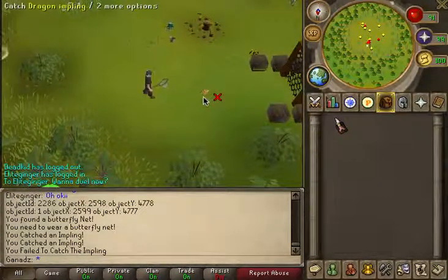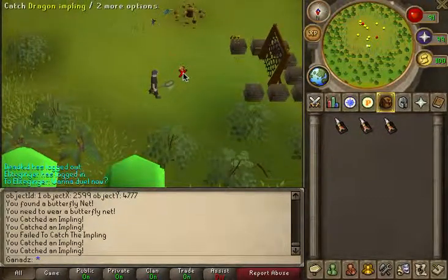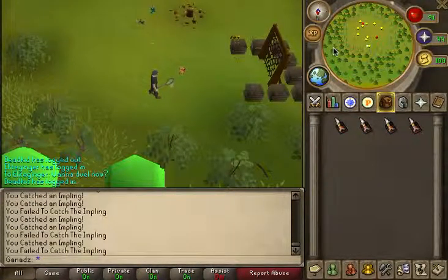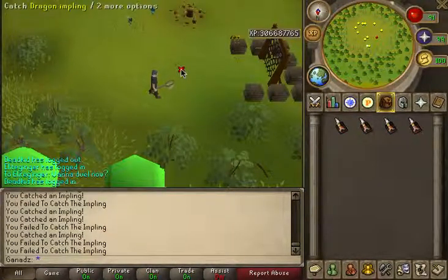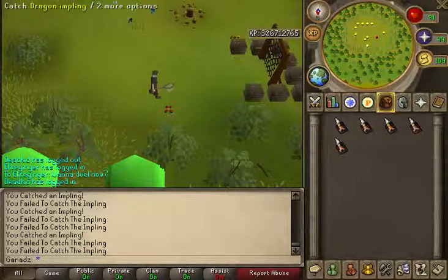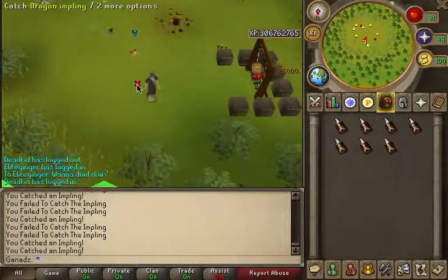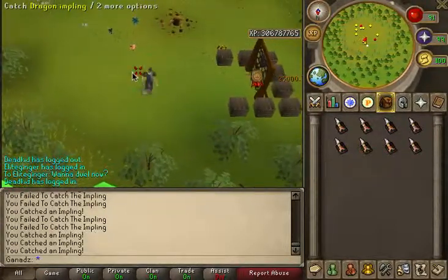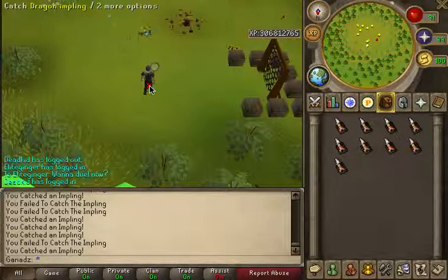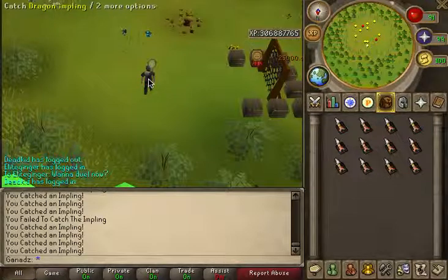I'll show you what an inventory of dragon implings is worth. Deadkid's on - he's one of my mods. I still have all my admin spots open. When I compile, admins will be able to spawn items. So if you know how to compile, I may make you an admin - that's a way ahead start. But please don't just say you know how to compile and then try random stuff - that messes up my server.